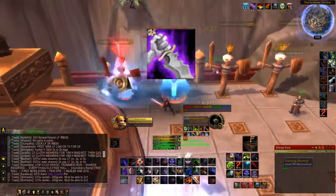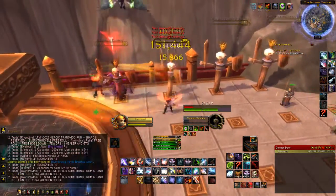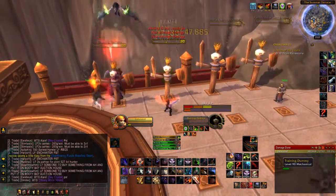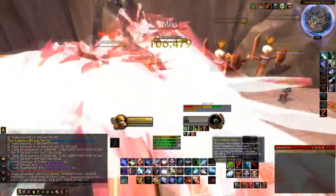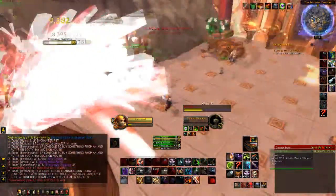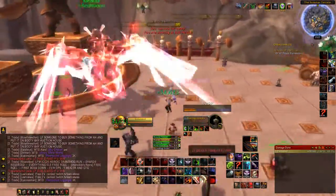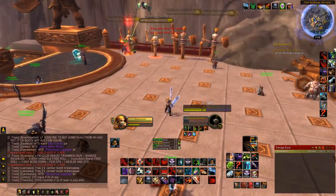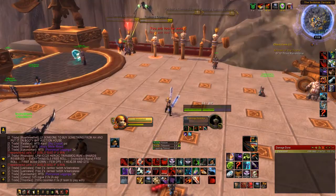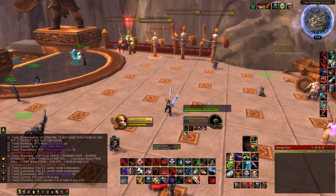It doesn't work in all cases because Sinister Strike is still a really strong ability — great damage utility, generates combo points, and has a chance to generate an extra combo point when your Revealing Strike is applied. It's just that in this specific situation, to maximize the potential of Adrenaline Rush and get into Deep Insight as early as possible, that is the way you can use Revealing Strike in such a manner. Hope you guys enjoyed the video — my name is Dalron, and I'll see you in the next one.